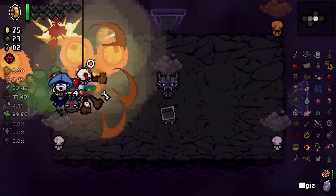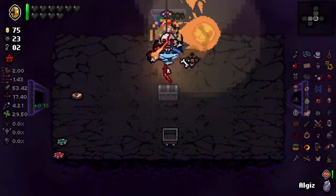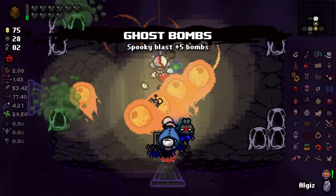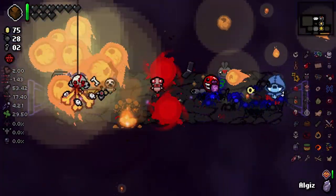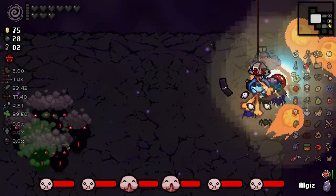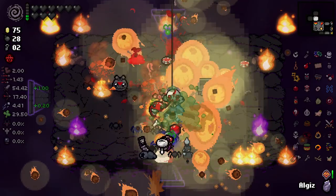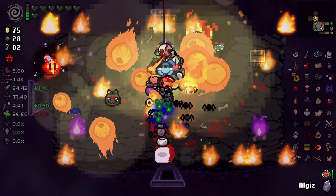Sadly nothing there that we really want. Not much at all for us there — we've got some chests here. Ghost bombs — hell yeah! Throw them in the mix for some reason. Stand very still — oh my god, it killed everything instantly. The damage!